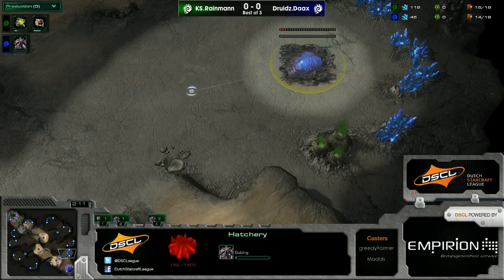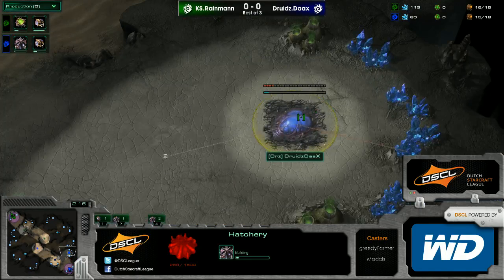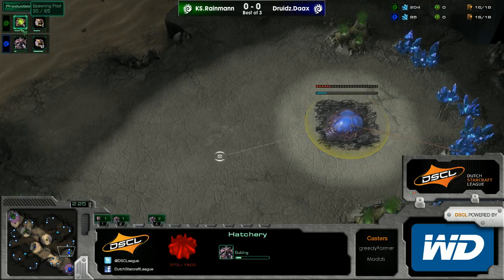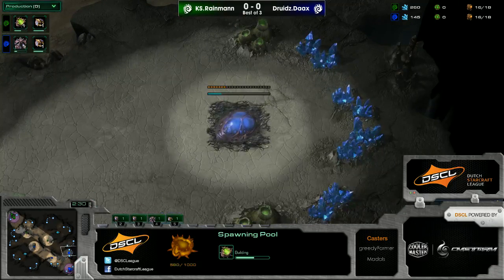We're seeing our first divergence here in the builds. Rain Man going for the 14 pool, and Dax going for the fast expand. Already seeing some differences. Dax has to play very defensive now, look to get that Baneling Nest up as soon as possible. And Rain Man's got to put a little bit of pressure on so he doesn't fall behind.